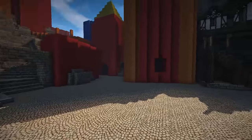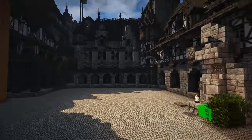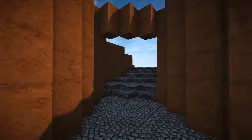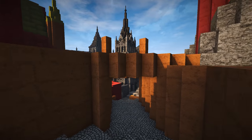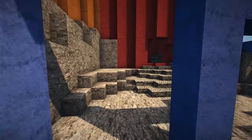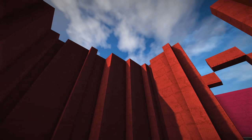The castle blacksmith — the one that makes the weapons and everything — will be at the lower part there. You lead up to the palace. You go through a barbican here, then through this, add another drawbridge, and it leads to another barbican.